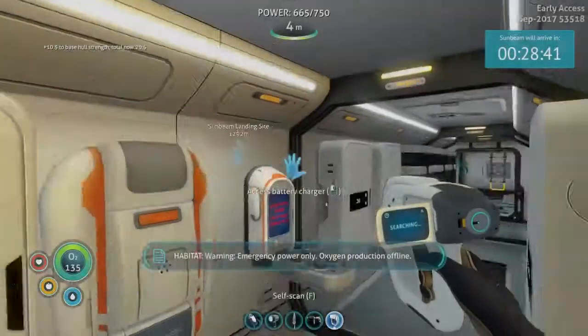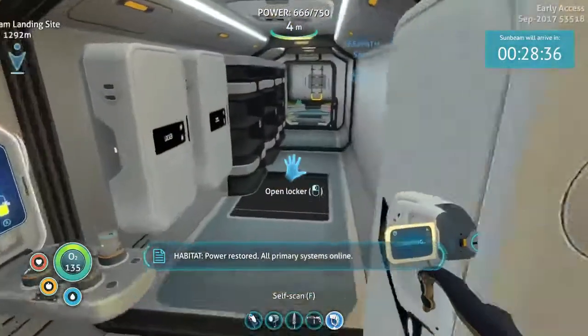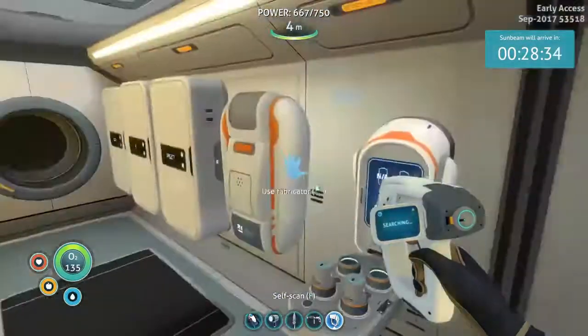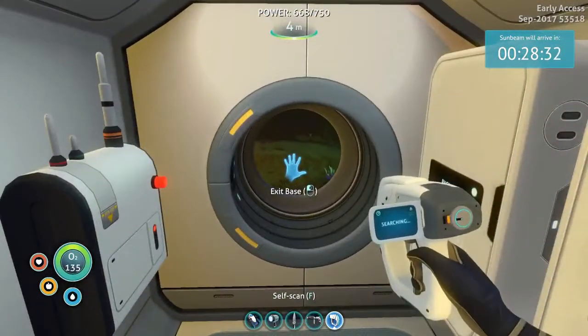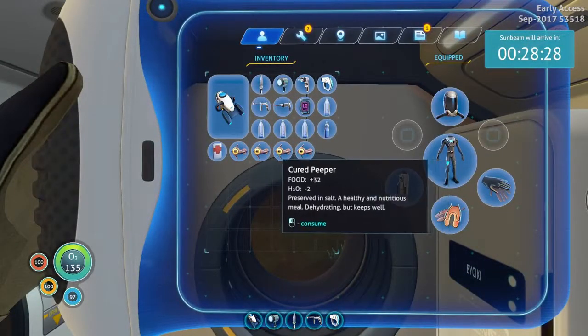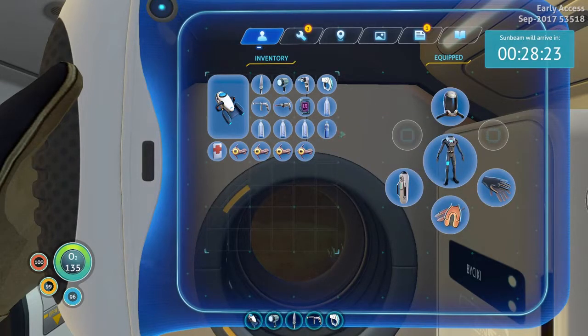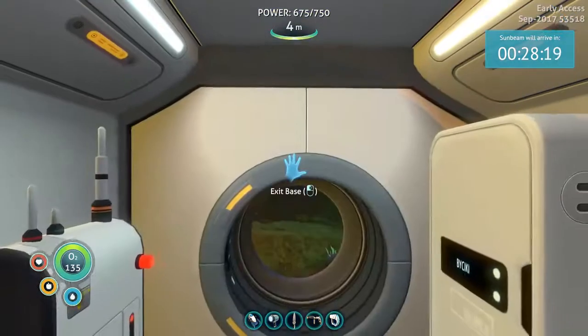Hi, it's Dreden, and I'm here in Subnautica. We are ready to go see the Sunbeam. I've got myself a bunch of cured peppers — these are all cured, not rotting at all. We have water. I'm taking an artifact with me, just gonna bring it. And in theory, we have everything ready to go.